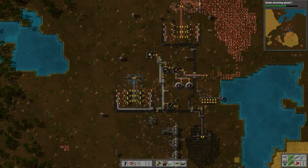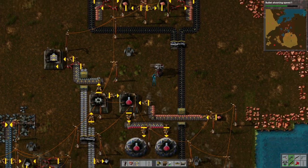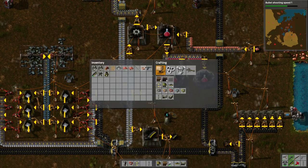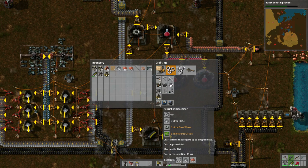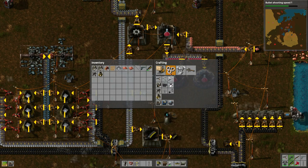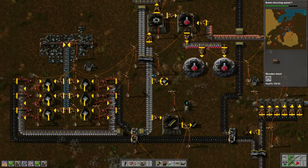The base is pretty messy and disorganized but whatever. I want to make some green things to put here. We need two items so we'll use assembly machine ones. We'll probably need to make electronic circuits too, those need two items as well, so I need another assembly machine and then one more after that.